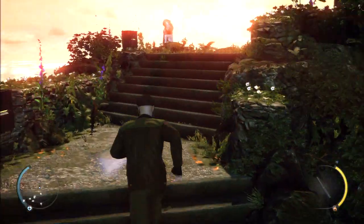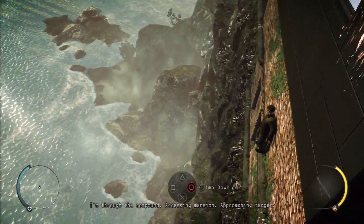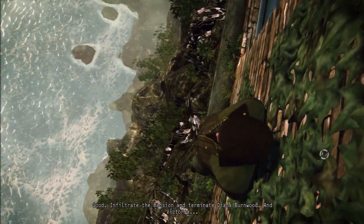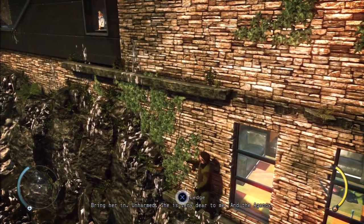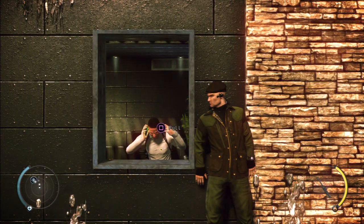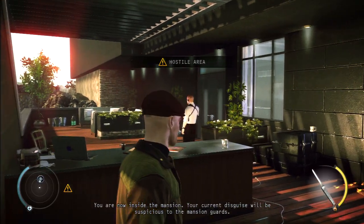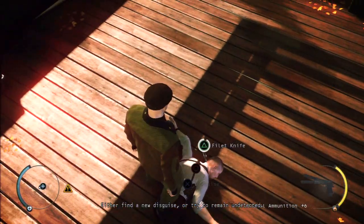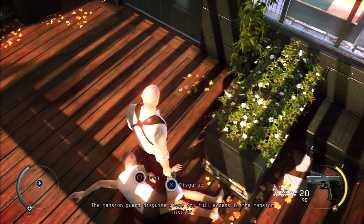Three of your bodies. What? You are now inside the mansion. Your current disguise will be suspicious to the mansion guards - either find a new disguise or try to remain undetected. Those throwing knives are cool. The mansion guard disguise gives you full access to the mansion.